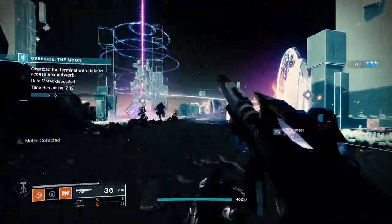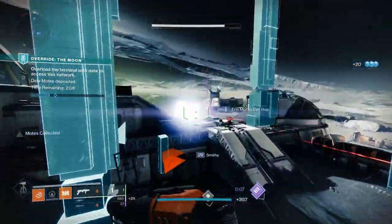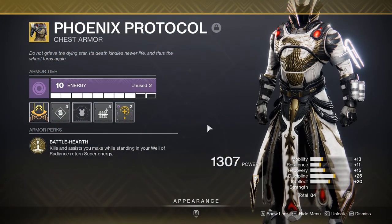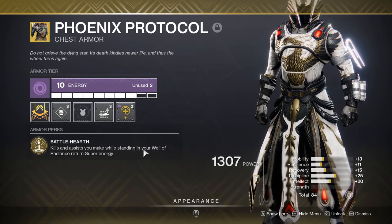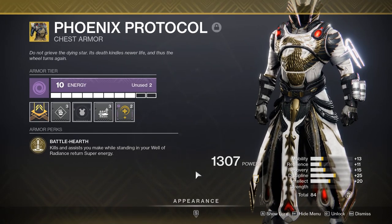Aside from weapons and mods that help with staying alive, let's move on to an exotic that will also help in that department: Phoenix Protocol. Running a Warlock with Well of Radiance equipped is going to be very common, and with Phoenix Protocol you're allowed to pop your wells more often by getting kills inside of them. It's going to be an S-tier pick, so make sure you have it.